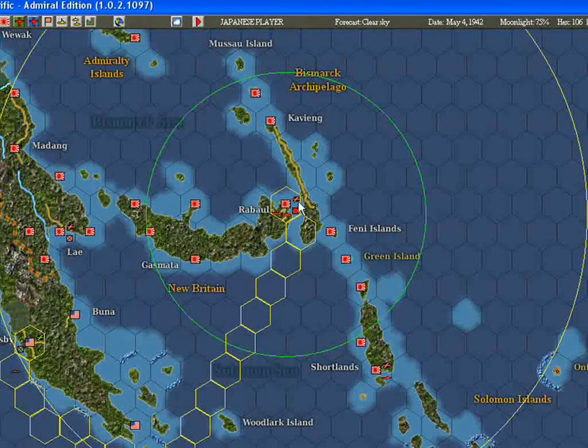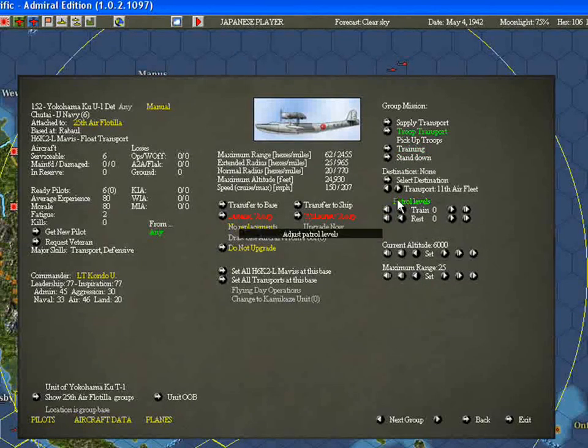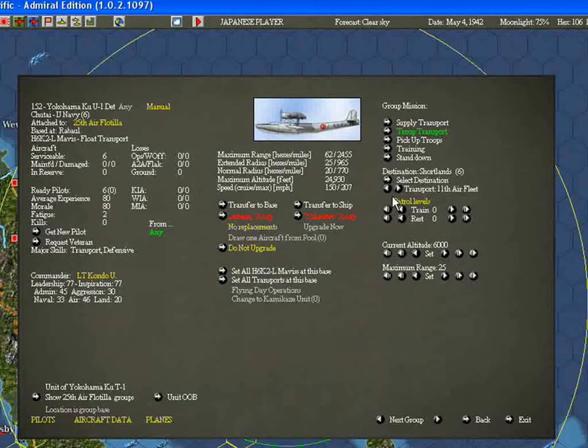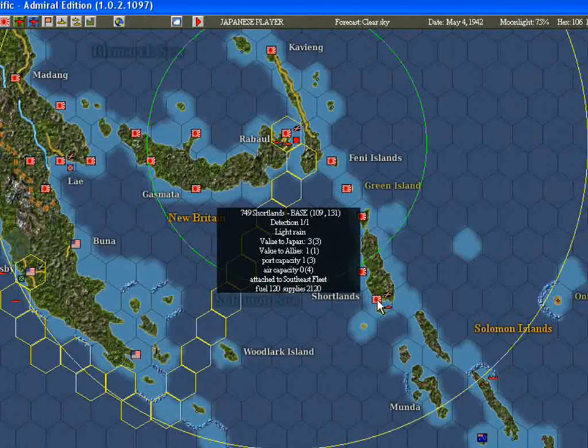So let's just set that up. I hit Trip Transport, hit Select Destination, and then I select the base force I want to move, which will be the first base force. Luckily the first thing that gets moved over there is the aviation support. So if you're looking to set up a forward base fairly quickly, the aviation support goes first.